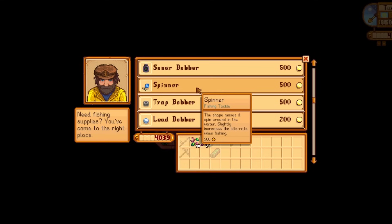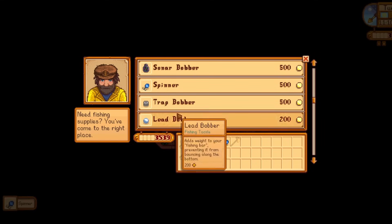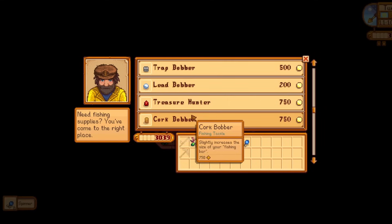Squid bait would be a great option if you have a bait maker and a spare squid, but I decided to just go with deluxe bait because it was good enough and the easiest to just buy from Willy, along with several tackles and a bunch of trout soup. I went with the spinner for tackle, but if you want a little more help catching the fish you could go with the cork bobber to increase the size of the fishing bar, or the lead bobber to prevent the fishing bar from bouncing up after it hits the bottom.